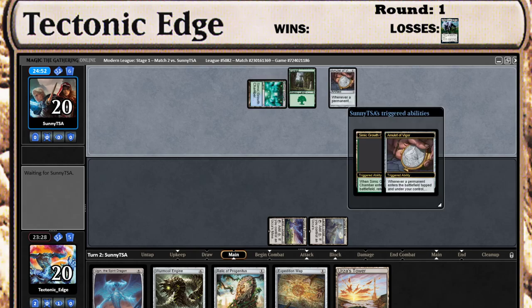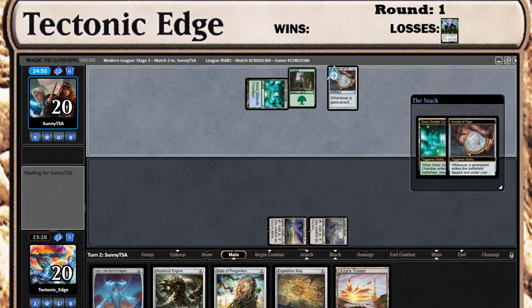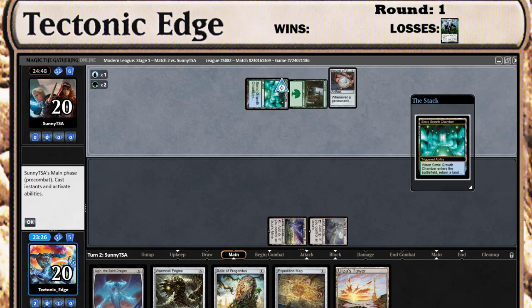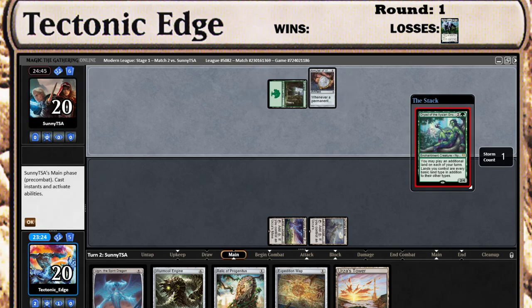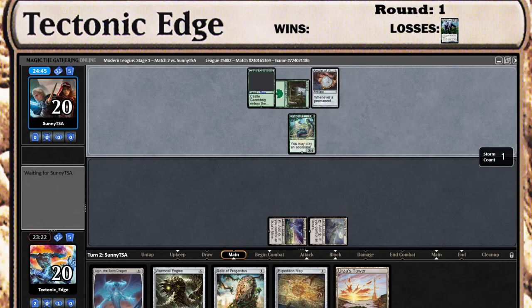Which will get rid of the potential... yep. Don't know why I didn't tap the Forest first, but oh well, that works. Alright, more mana, more lands.